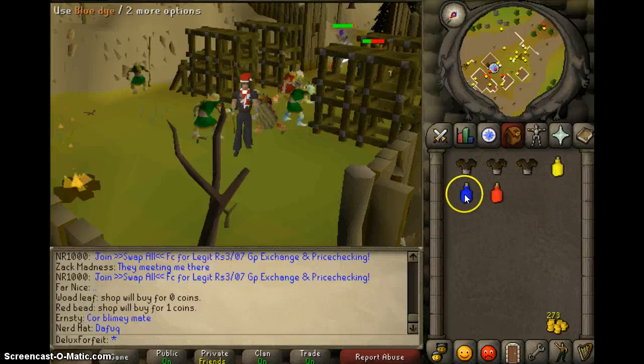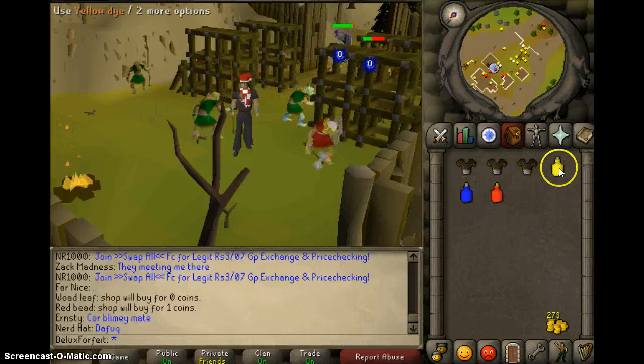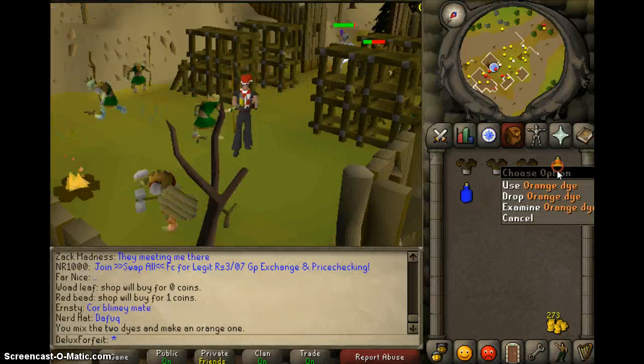What you're going to do is connect the yellow and red dye together — that makes an orange dye.